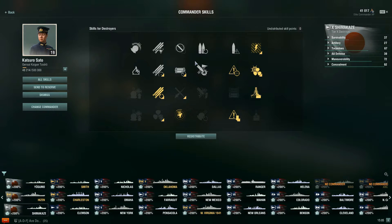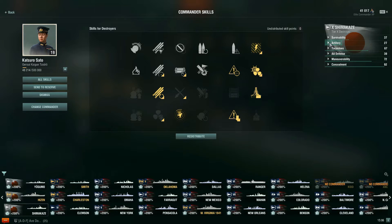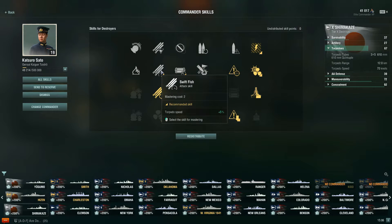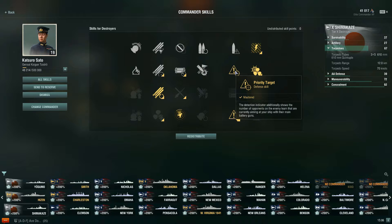This build is actually similar to what Flamu uses — you can check his video, though it was made before the 0.10.0 update where, for example, Priority Target was a 1-point skill. For the last 2 points of a 21-point commander, I'd recommend Swift Fish, which increases torpedo speed by 5%. Our torpedoes go from 70 knots to 74 knots, giving enemy ships even less reaction time to maneuver.